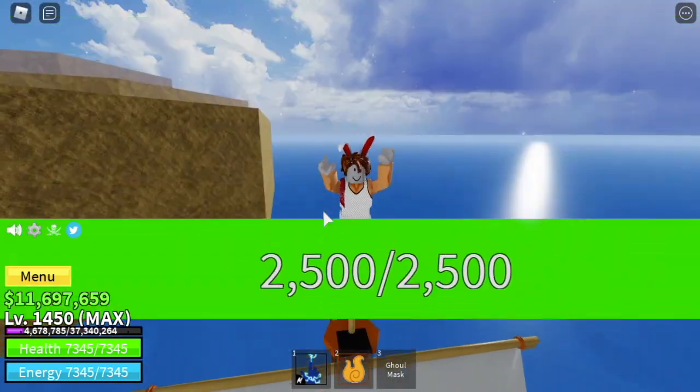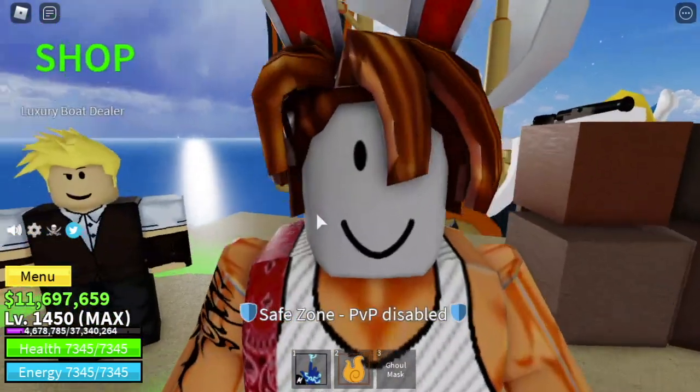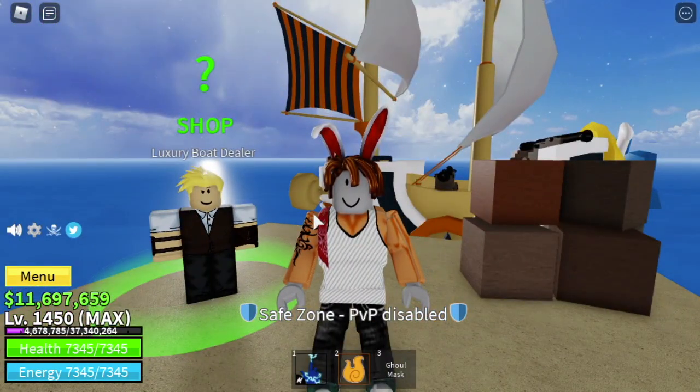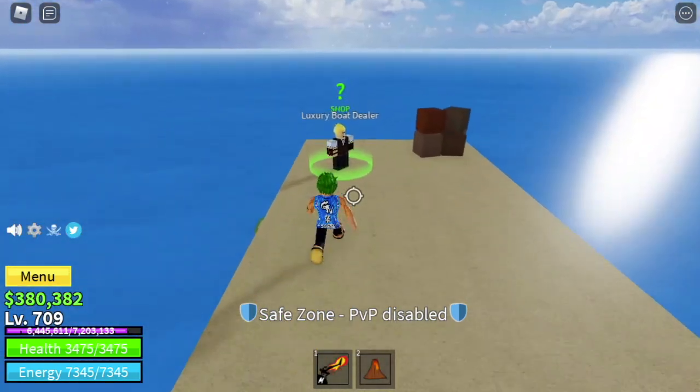But if you want the cooler or more villain-aura look, choose the Swan. And the Flower is more jolly or happy.